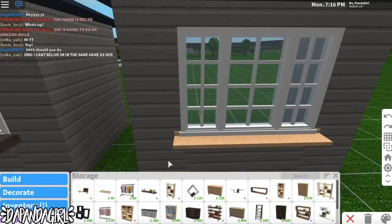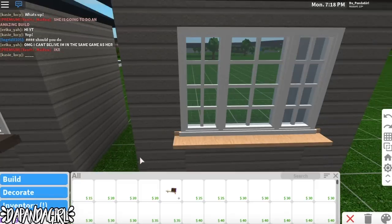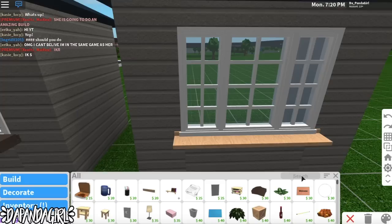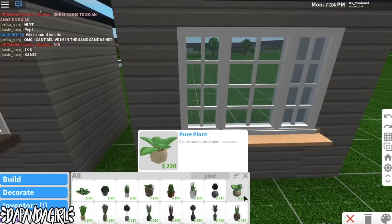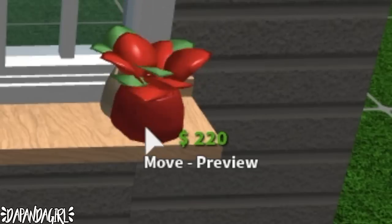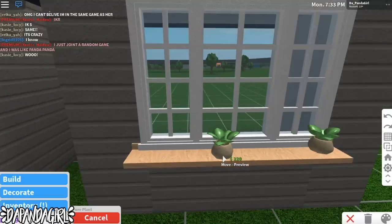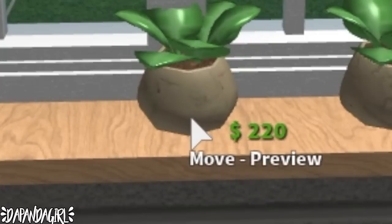Now that we have the windowsill, I'm going to be needing the plants. For the build I'm going to be copying, I use the standard plant — the pure plant, that's what it's called. I'll be able to move it and you want it about two places behind the edge of the shelf — so you go one, two, like that.